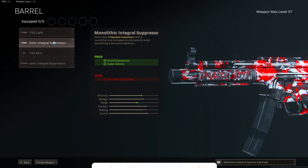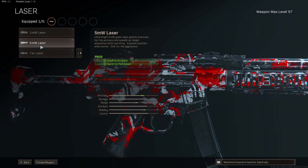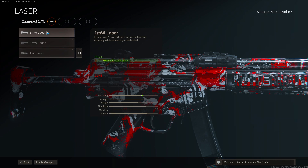For the first attachment we're going to be going with the monolithic integral suppressor. We'll be getting some sound suppression and some bullet velocity from this. We'll be taking away some aim down sight speed but we'll be fixing that later on in the class setup. For the laser sight I like to go with the 1mW laser sight so that enemies can't see my laser. You can go with the 5 milliwatt or the tac laser, but I personally like the 1mW laser.